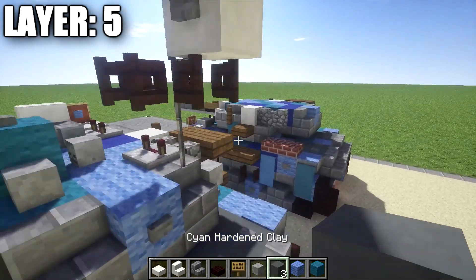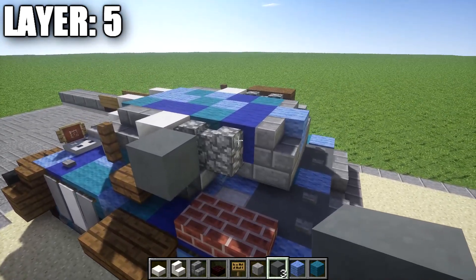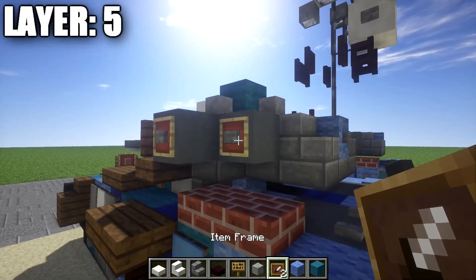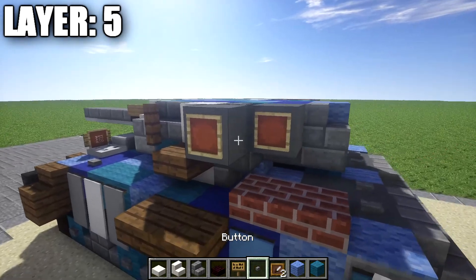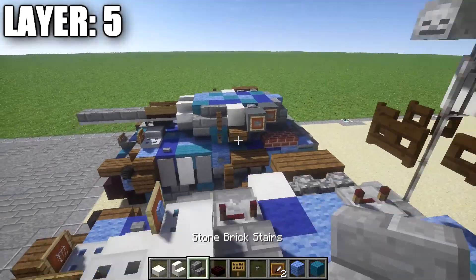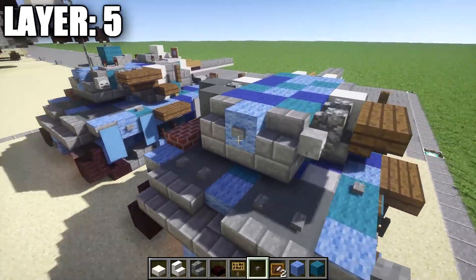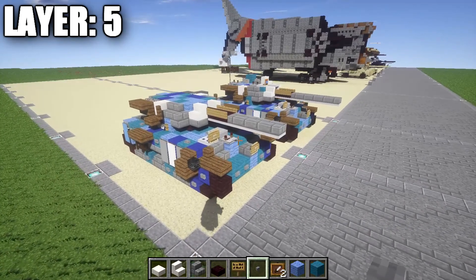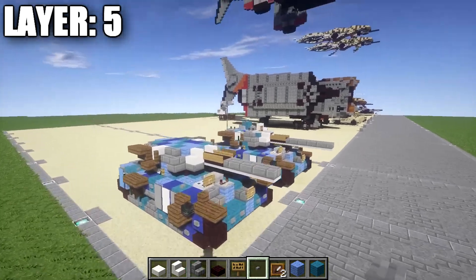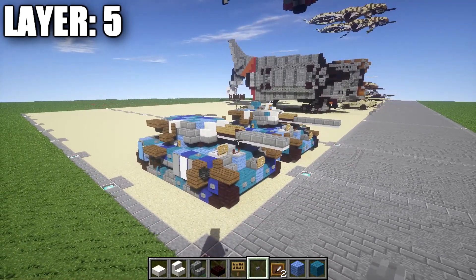On the opposite side, place a hardened clay block and break this cobblestone wall, placing one located right there as well. Grab an item frame and some stone buttons — place item frames on the side of those blocks, followed by a stone button on the side of the hardened clay block. The last thing is to place a stone button on the back wall block of the turret. Once that's all complete, that does it for Layer 5. With that, let's move on to our last final layers — layers six, seven, eight, and nine — where we'll put the final details on top of the turret and the antenna.